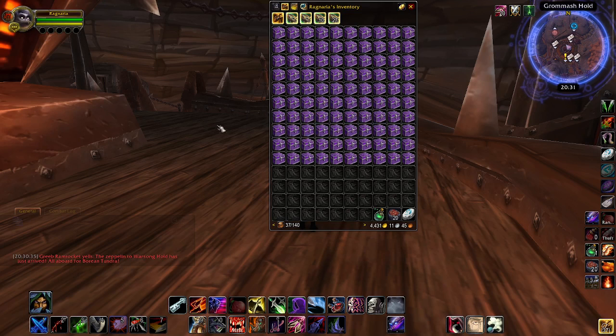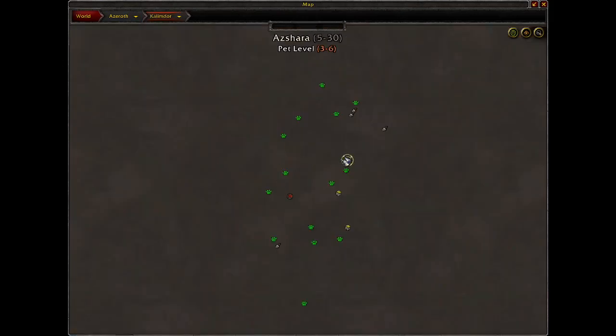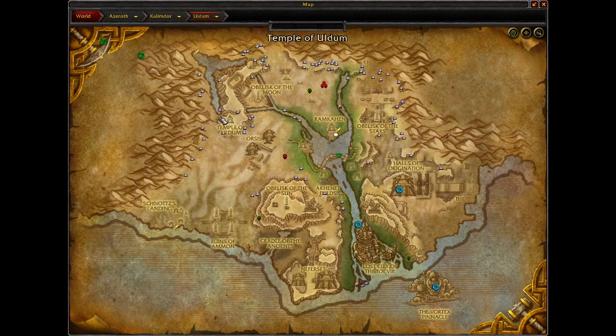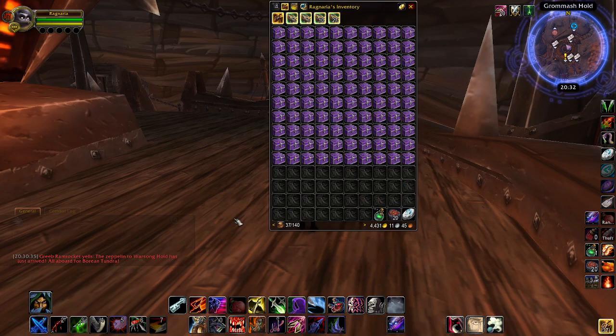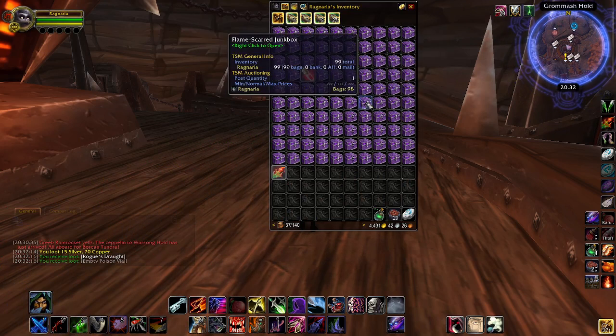I farmed these myself — let me have a quick look at the map — this came out of Orgrimmar. I farmed these by pickpocketing the humanoids around the Temple of Oldham, all the way around this section and back again. I found starting from the north end and doing just this small section, the Runes of Vuntal area, was the fastest. Pretty quick to get hold of, so let's start opening these and see what we can get.